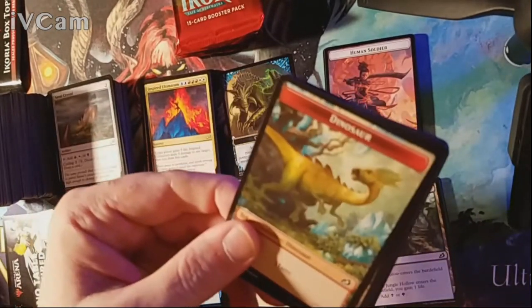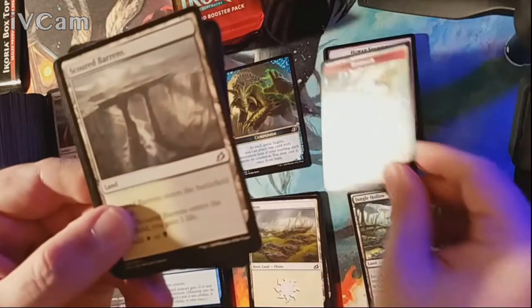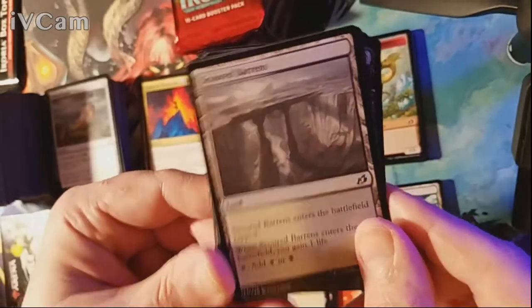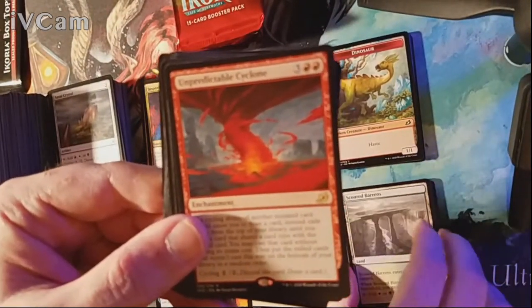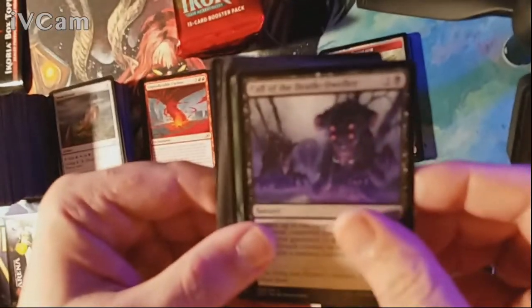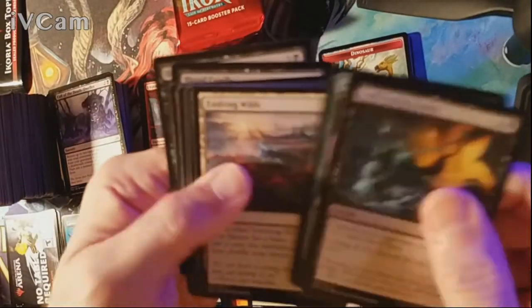Dinosaur token — no human soldier but we needed his companion, his forbidden love character. Scoured Barrens is our land and our rare is an Unpredictable Cyclone. Uncommons are Call of the Death-Dweller, Auspicious Starrix, and Primal Empathy. Nothing of note in the commons.